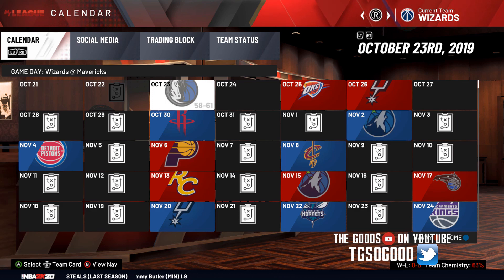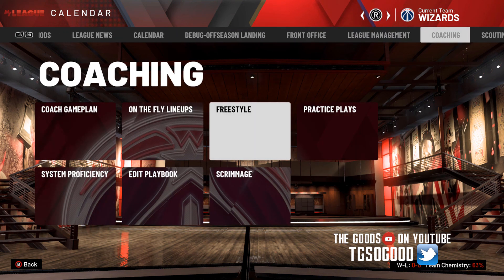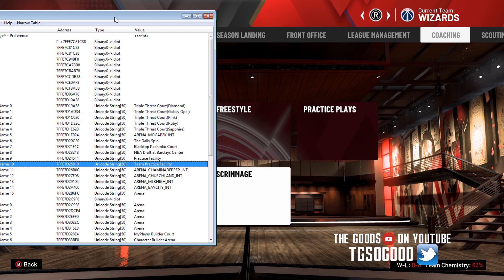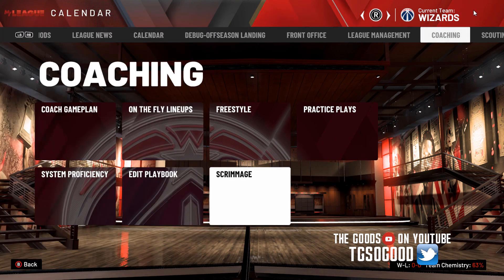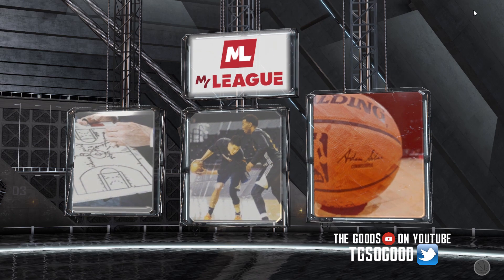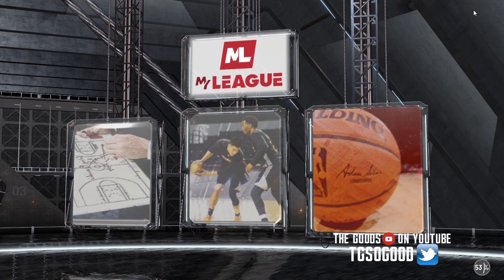I'm going to do a tutorial on how to switch the practice facility. So let me go to practice coaching and freestyle — well, I believe the freestyle practice gymnasium is just a regular arena. But when you go to scrimmage it's a different one. So you guys should know what it looks like if you go to the regular scrimmage. I'm going to quickly show you what the practice facility looks like in My League when you go to scrimmage.